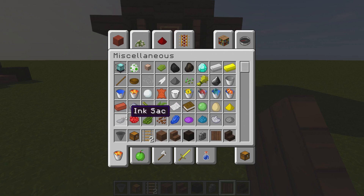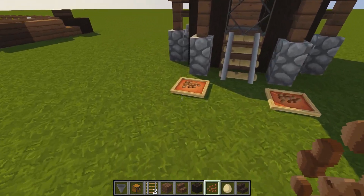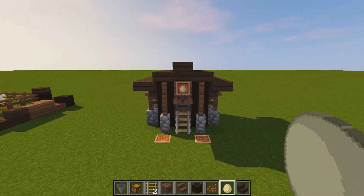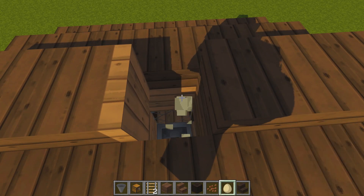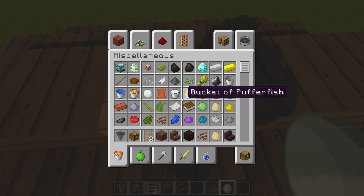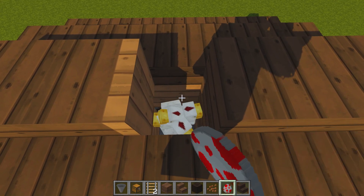I'm going to grab an egg and some cocoa beans — they kind of look like seeds, and I prefer them over the green seeds. Place them in these little item frames on the floor, which look like feeding bowls. Place an egg in one to identify it as an egg farm. In survival, get up here and throw eggs in, breaking them and hoping a chicken spawns — keep doing that until you have as many chickens as you want. I'm in creative so I'll just place a few chickens in here.